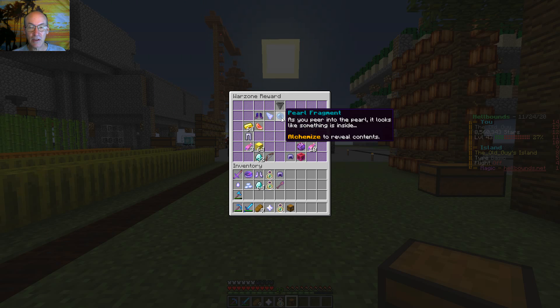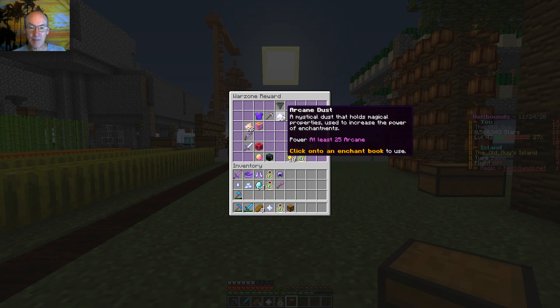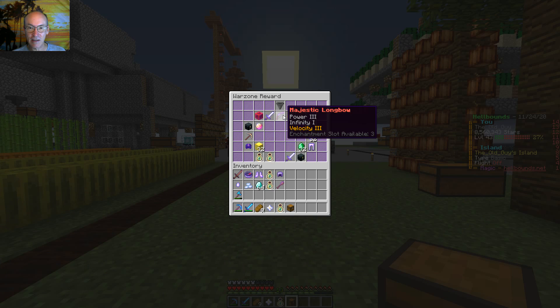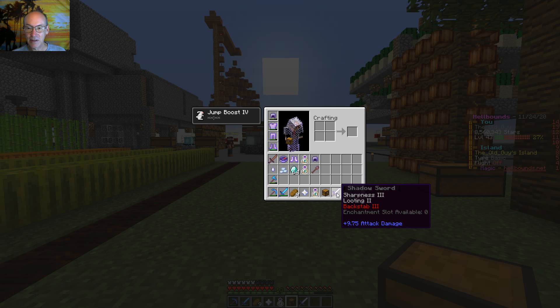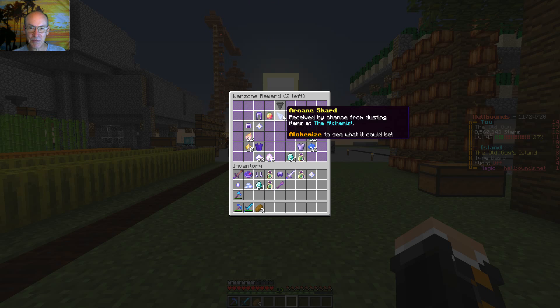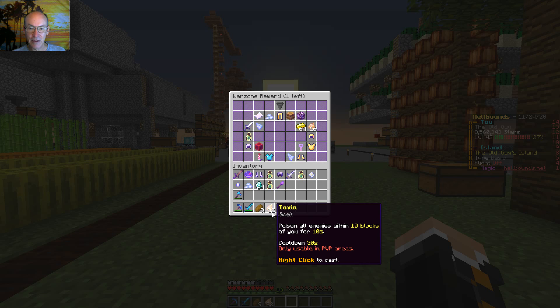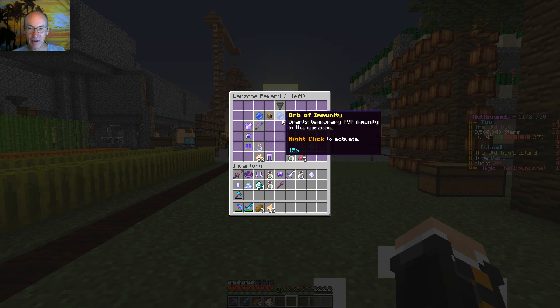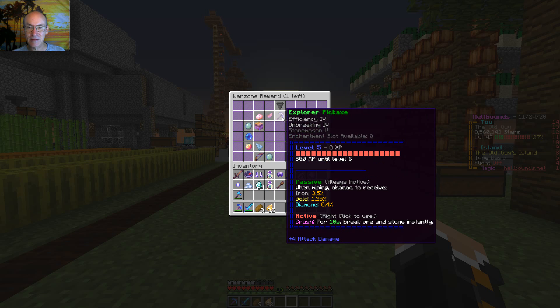This one we're getting some good stuff out of. Maybe I need to just let them spin — maybe I won't get trolled if I just let it spin. That's not too bad. Last one — we'll let these spin through. Maybe when you exit out of them is when you get the troll stuff. That's a troll for me, but maybe somebody would like that. And a nice explorer pick.